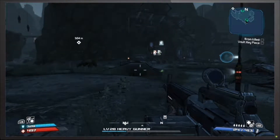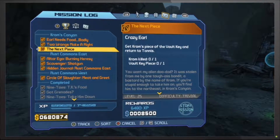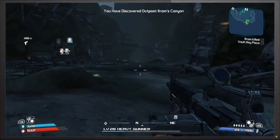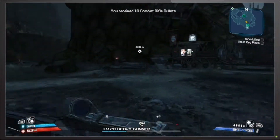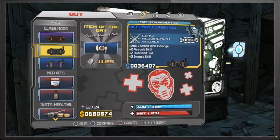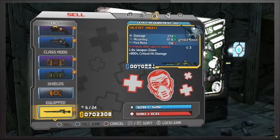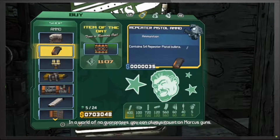We are at Krom's Canyon today. We have to get Krom's piece of the Vault Key and return to Tannis. We also have two other missions going on at the same time: collect skag meat and kill Reaver. We also have some items we need to sell and get rid of, and we need to restock some ammo.